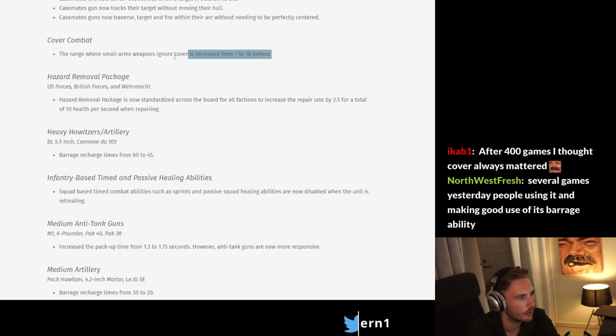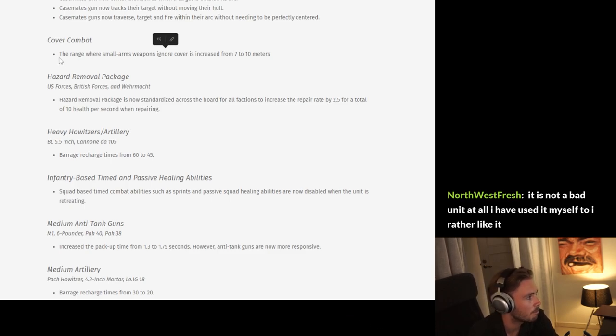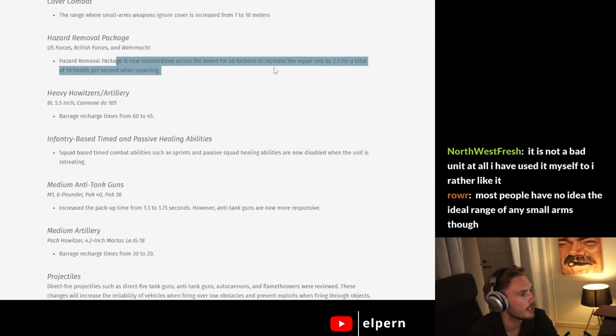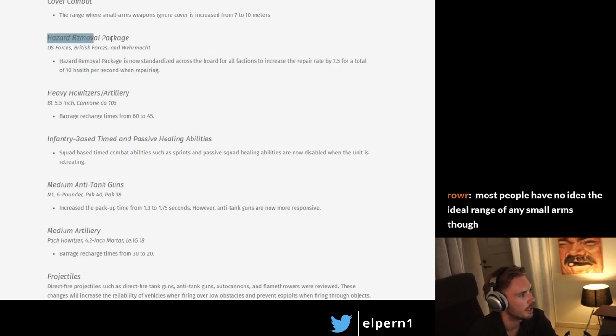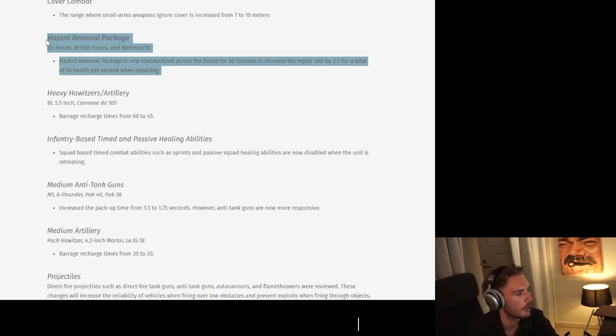I would like the UI to somehow tell players that this mechanic exists — most people don't know this is a thing. I've had COH2 players with thousands of hours that didn't know this was a mechanic. Hazard Removal Package: now standardized to increase the repair rate for all engineer units, which is very nice. Before, this was only true for the Panzer Pioneer. This makes it a bit more competitive compared to getting a flamethrower upgrade — it makes sense to streamline it so everything gets the repair bonus, not only the Panzer Pioneer.